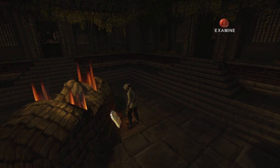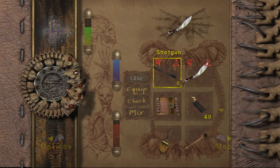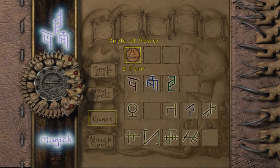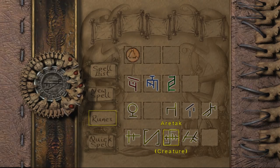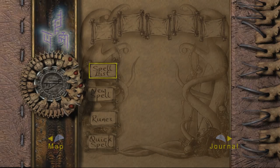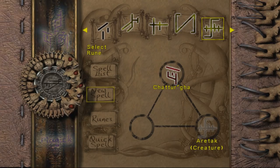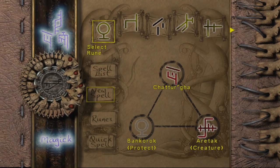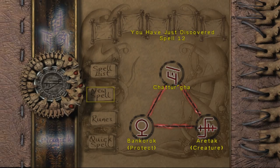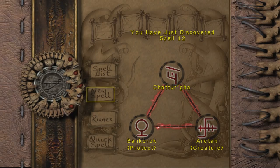That was very well hidden behind that cobweb slash dust. Has that revealed a new rune? Yes, it revealed this one — Creature. What could I do with that? Creature project, creature absorb, creature protect? That's apparently spell 12. Creature protect — maybe that gives me a shield.